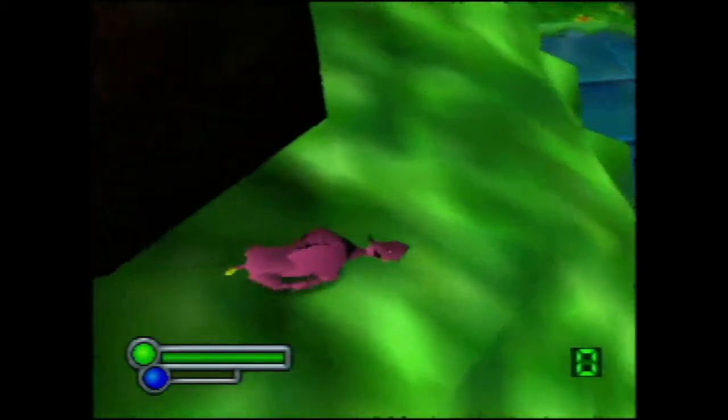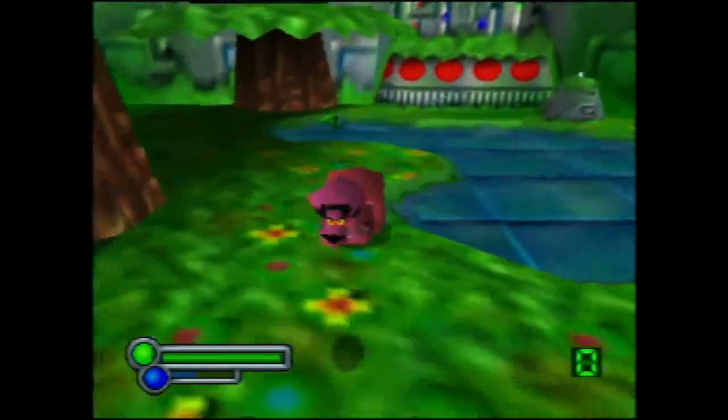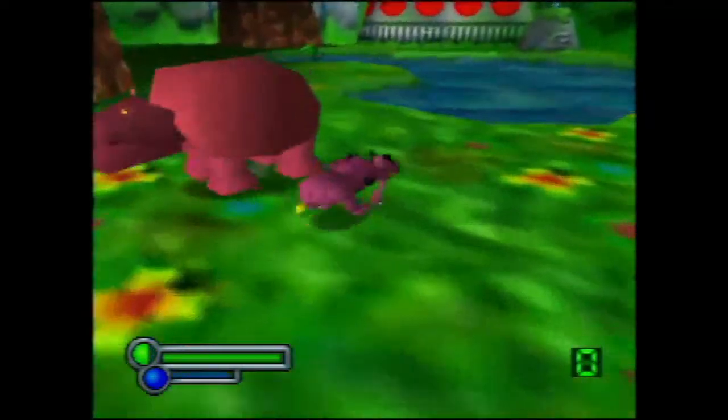Here's another hot speedrun strat coming your way. It's the hippo jump. To do a hippo jump, we need to kill the hippo and then bring it over to the wall.